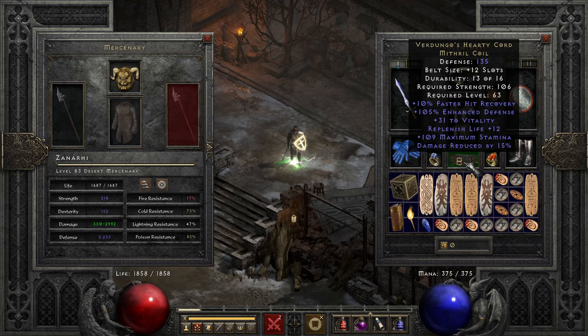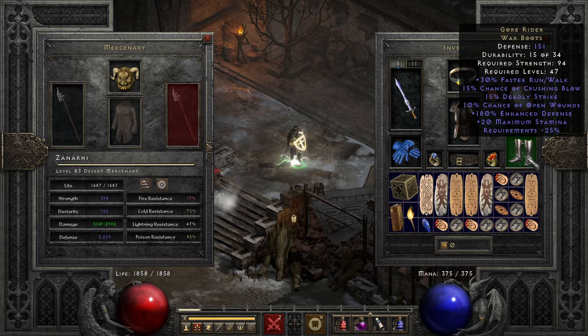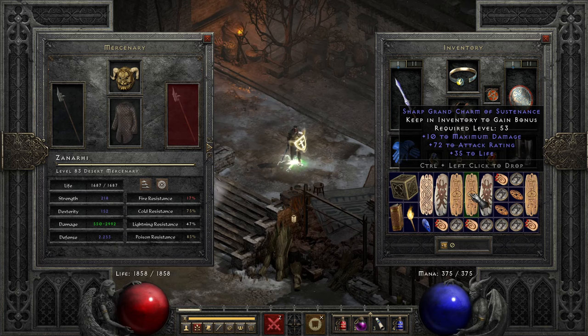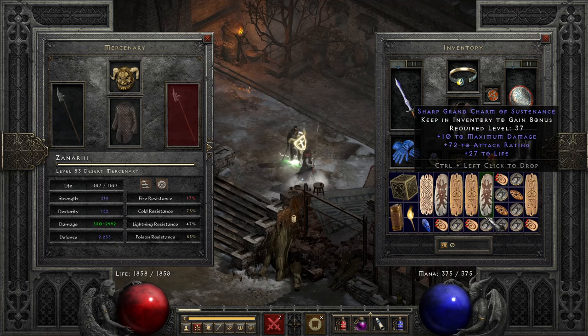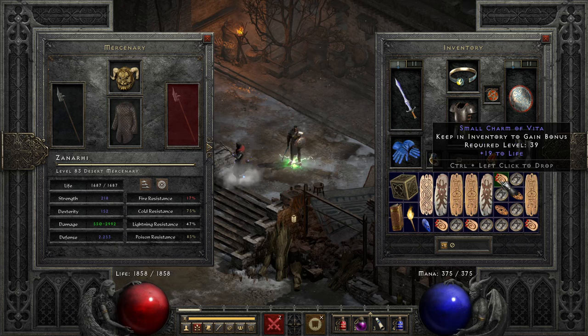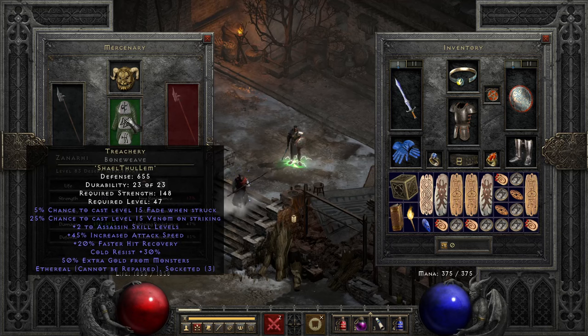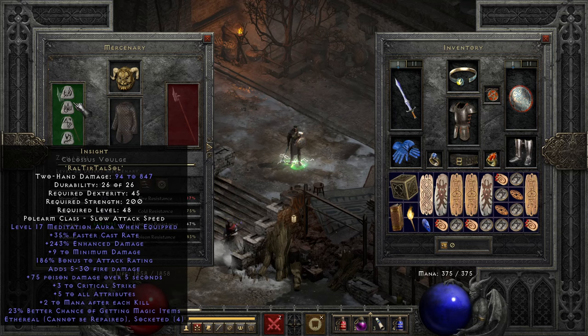I have an 815 String of Ears in my stash that I'm considering going back to just for more life leech. I also have a dual leech ring I'll probably end up grabbing. And then the classic Gore Riders. For charms, I just have some max damage lifer charms — 3/17-18s, 3/11-16s, 3/10-16s — and an Anni and Torch. I haven't finished filling in the remaining charms yet. For the mercenary, he has a Treachery and Darius, and just an Insight for some damage — meditation's not bad.